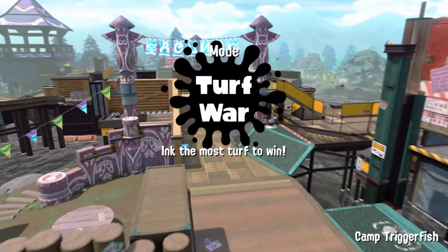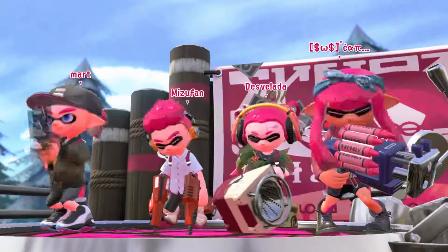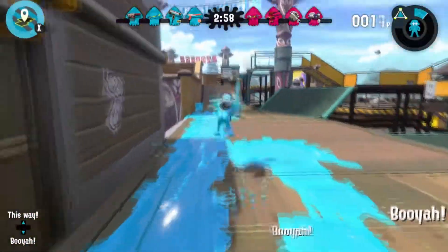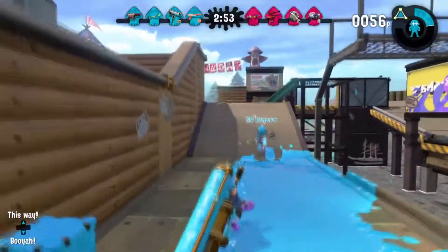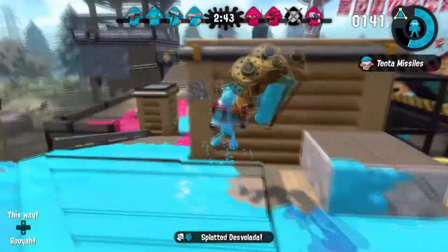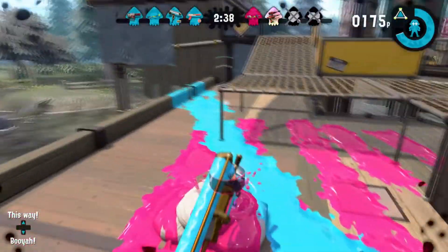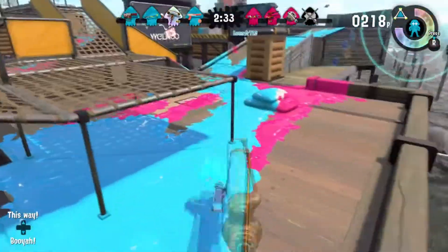And our final game is on Camp Triggerfish once again. I think we've had three games but two different maps. Looks like there's only me using this weapon. Why are they not doing anything? They could have just swum there instead of walked. But apparently they don't have to — and I managed to kill them, which is a surprise. They seem really easy, especially considering their prestige level 1. Strange — they've obviously played the game a lot, yet they seem really easy.